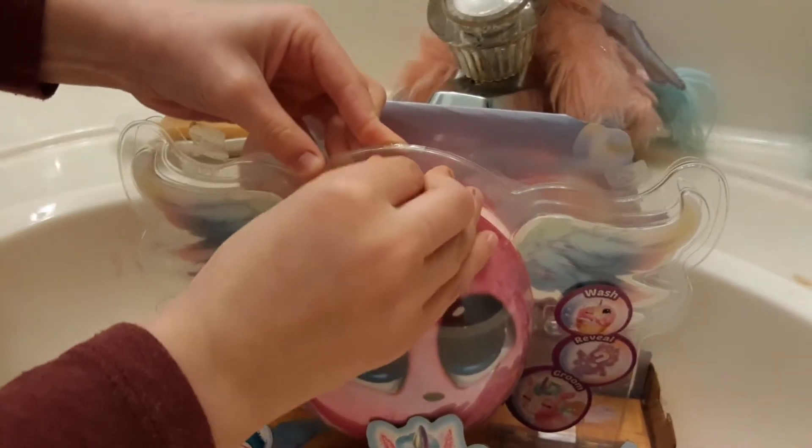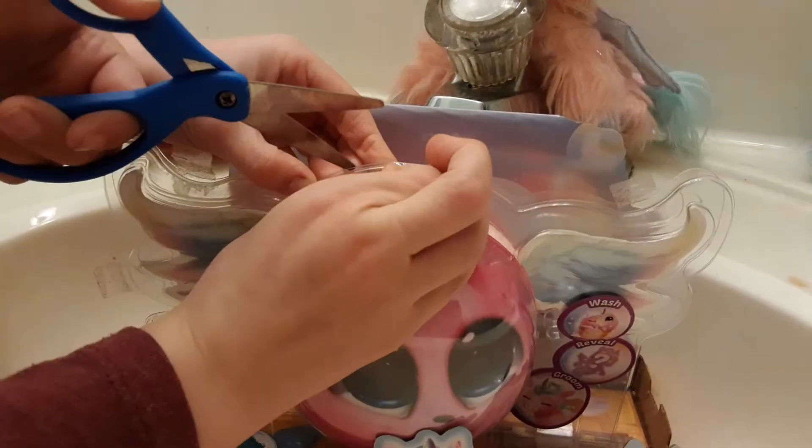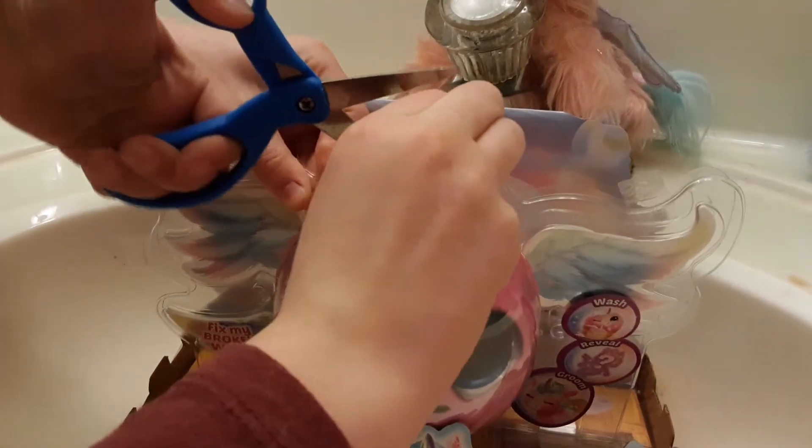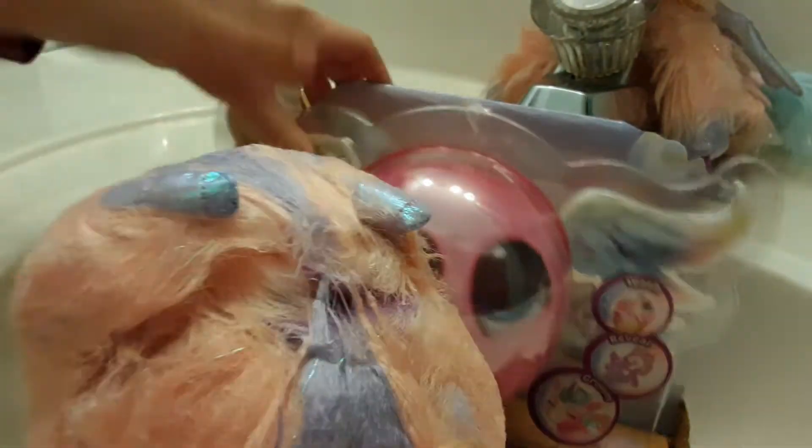Rosebud, let's start off — I'm going to get some scissors. Scissors! Okay, I think I got it. So we are — oh! Already I think this is a dragon. Oh my gosh. I think this is a dragon. It has two horns.